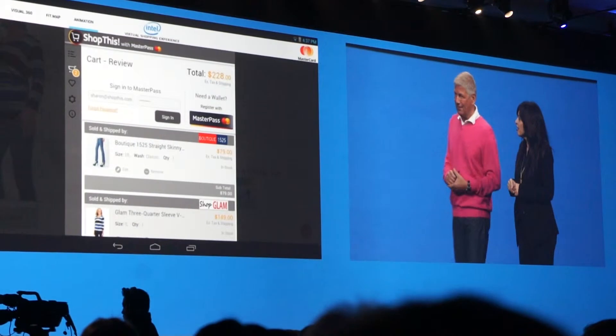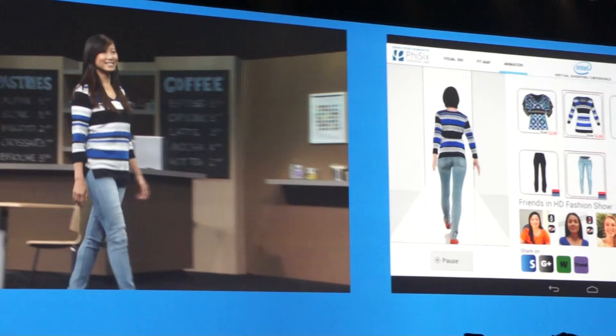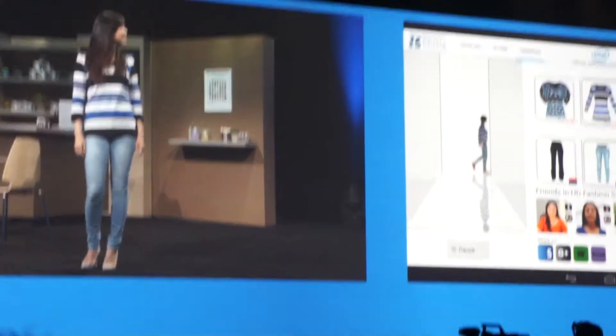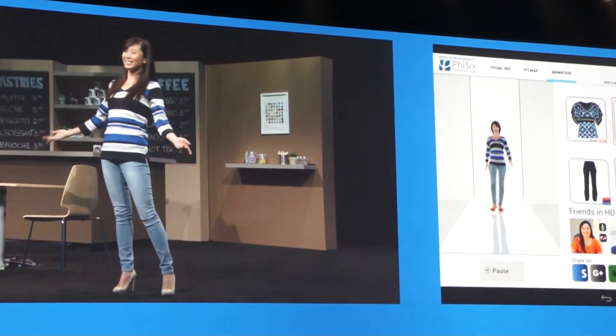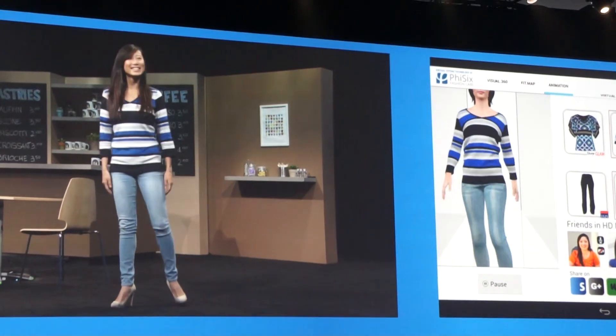Now this is the fun part — it's all about real time. It looks pretty good on the tablet, but how is it going to look when she opens that package? I'm taking you back to that package that you opened, that you hoped to have an 'aha' moment with. So now Adeline — you can see her avatar. She's much more beautiful than the avatar, but hey, what can you expect? There she is.